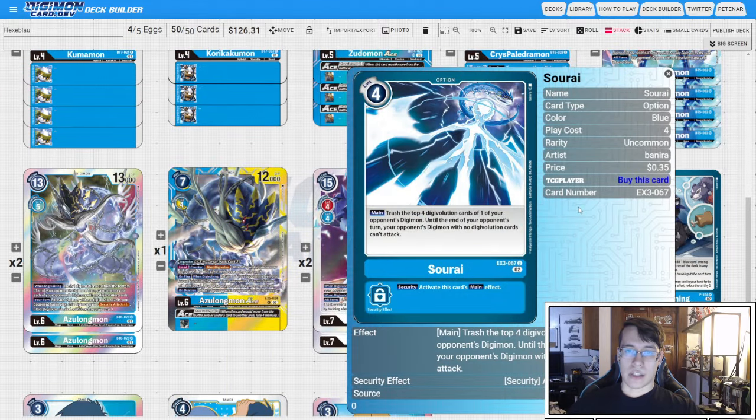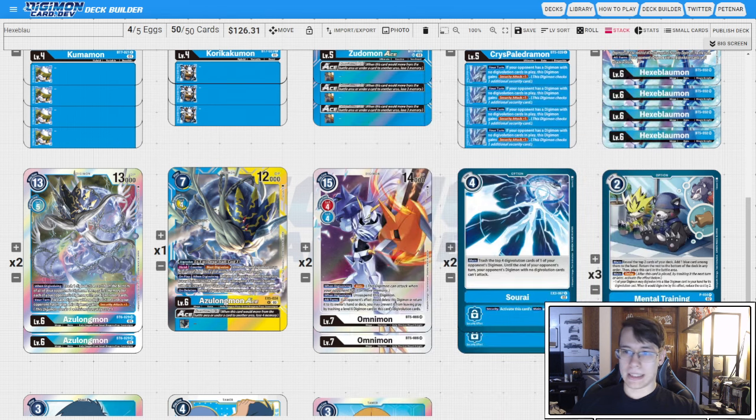Two copies of Sorai — trash the top four of one of your opponent's Digimon, and then until the end of your opponent's turn, their Digimon with no Digivolution cards can't attack. The reason we run this is because when Hexablaumon dies, you're in a very vulnerable position. This card strips the sources on any stack they have on board and then makes it so, ideally, most of their Digimon can't attack, stopping you from losing the game.